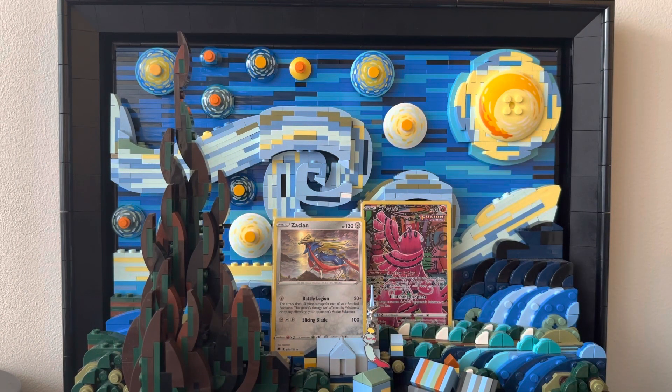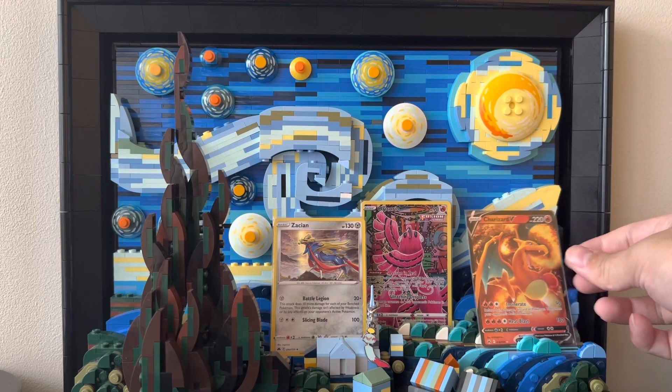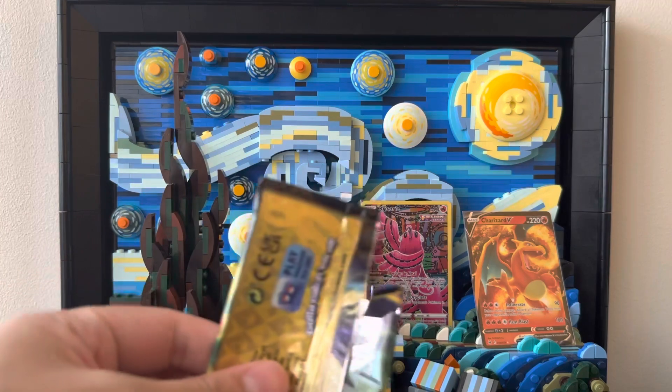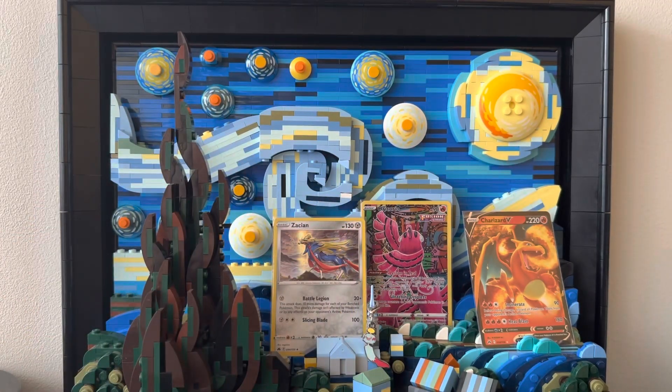Let's pop this one in a sleeve. I think the Tapu Lele will keep on the side because I think it is a duplicate for me. There you go. It's highly off-centred — that's alright. So that was a very ripped pack. Can't save that one.